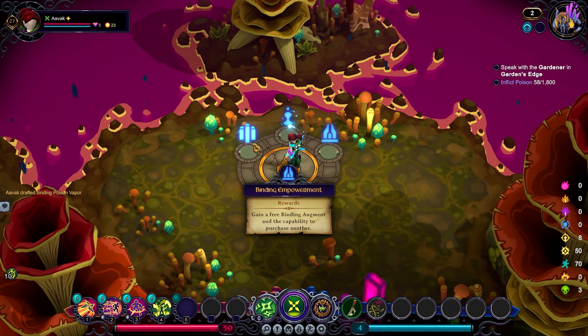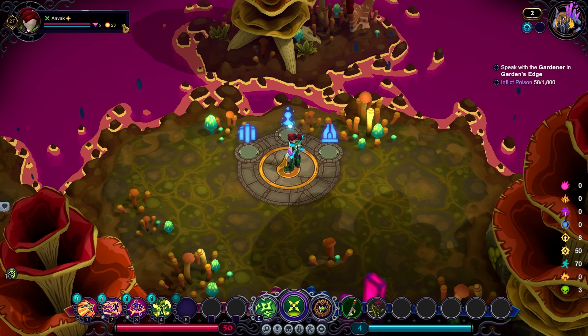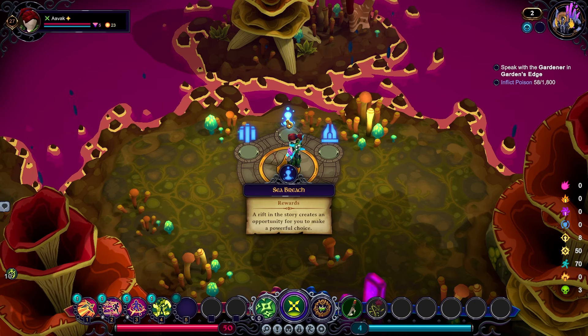We've got Binding Empowerment — gain a free binding augment and the capability to purchase another — but we don't have anywhere near the Quillings to purchase the other, so that's not as useful. A rift in the story creates an opportunity for a powerful choice, though it's a bit of a gamble: you'll have three options and based on your resources you might be locked out of some. I usually don't take this until I've got about 100-150 Quillings and at least three or four glyphs to make sure I can get the best choice. But sometimes you can be lucky and get a powerful choice very early that's relatively free.